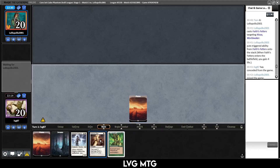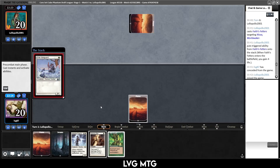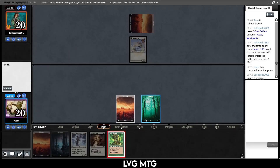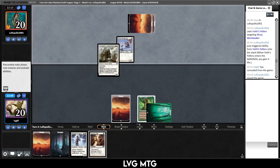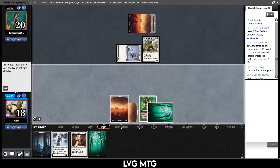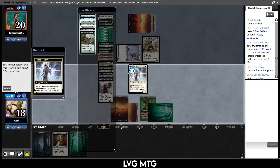No, this is a very bad hand — this isn't much better but I don't want to mulligan further. Going down to five with our deck is just as much of a death sentence. Elite Vanguard — we can kill that with Harm's Way. We draw the Forest — perfect. Consul's Lieutenant — I think we just take the hit then, and maybe kill this Lieutenant with Harm's Way. Let's play Heliod's Pilgrim.